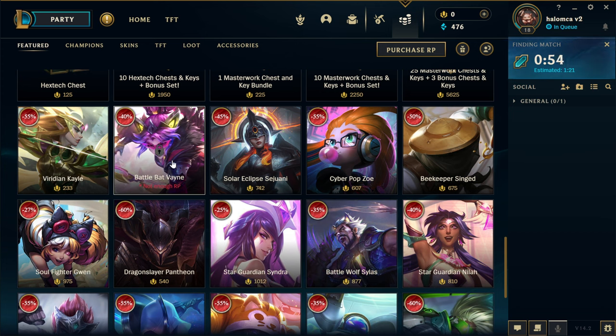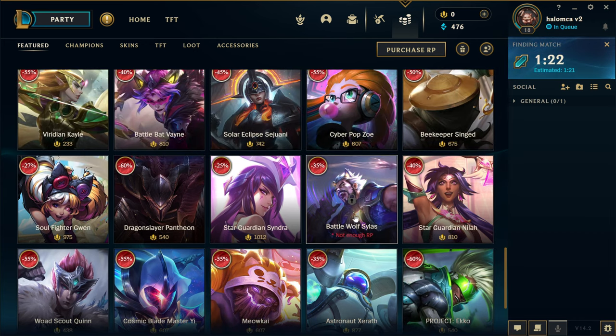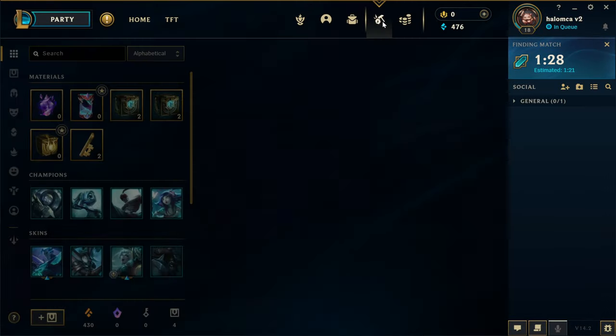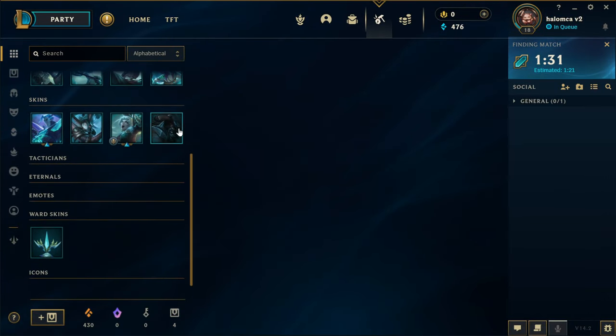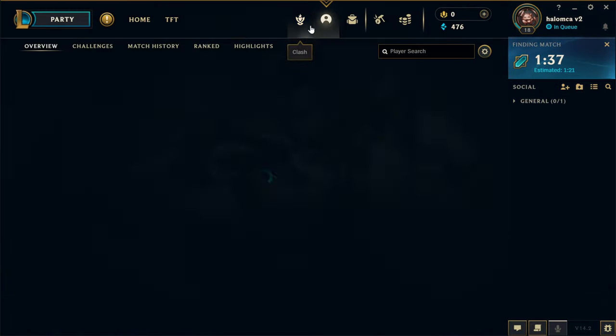Let's see what's on sale today. Battle Bat Vayne, Dragon Slayer Pantheon — that's a good skin. Star Guardian Sion is pretty decent. Wood Scout Quinn isn't too bad, actually — decent price. Meowkai has a great skin — and that's a pretty good price as well. Battle Wolf Silas — interesting, that would be a cool skin. We could disenchant these shards if we want to, but I think I'm just going to hold onto them for now, just in case.